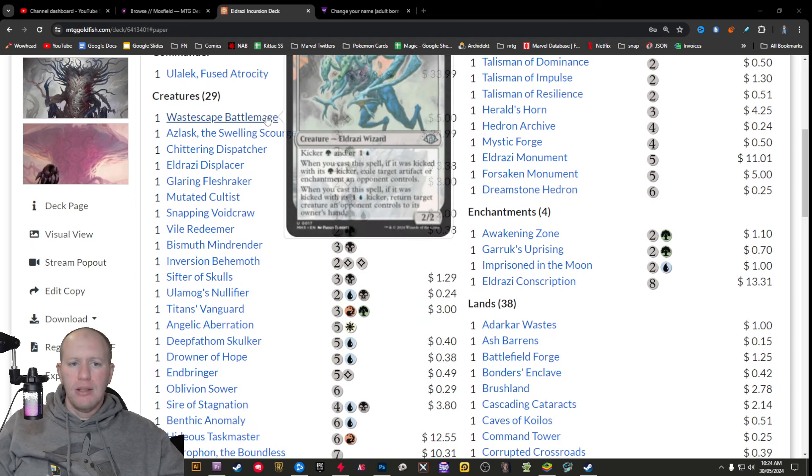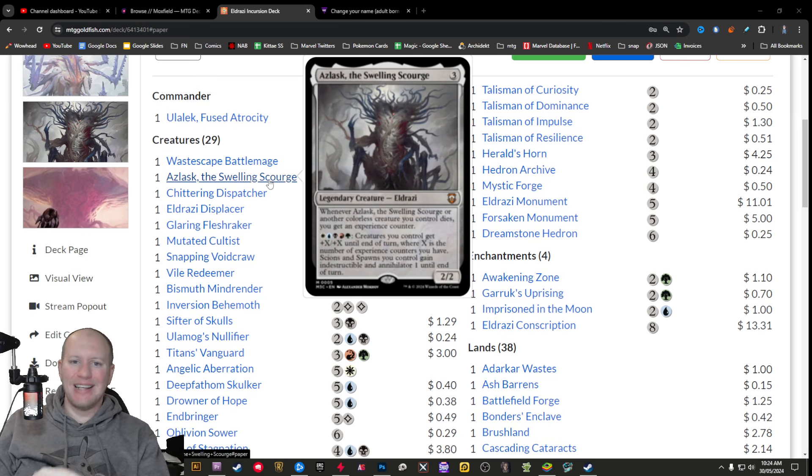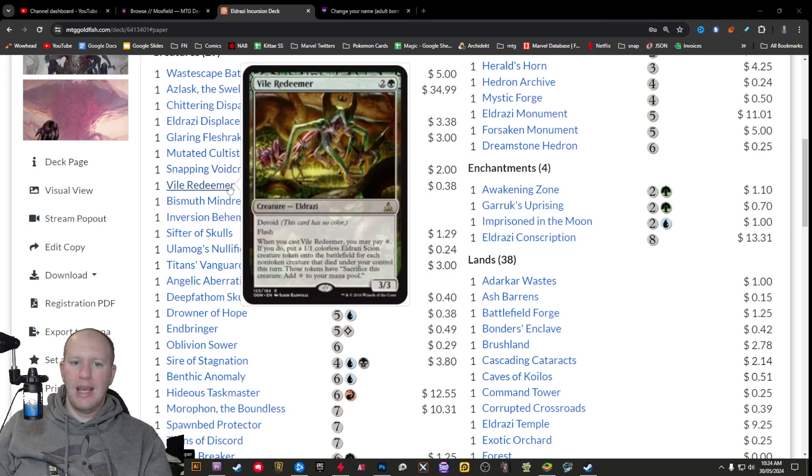Looking through the creatures, obviously they are all going to be different Eldrazi. The secondary commander here is Aslask, the Swelling Scourge. He makes it so that whenever him or another colorless creature dies, you get an experience counter. Then you can pay one of every color, and you give plus X, plus X to all your creatures until end of turn, where X is the amount of experience counters you control. Scions and Spawns you control get Indestructible and Annihilator. So you can kind of build those up. It's classic Eldrazi — you get Scions, you get Spawns.